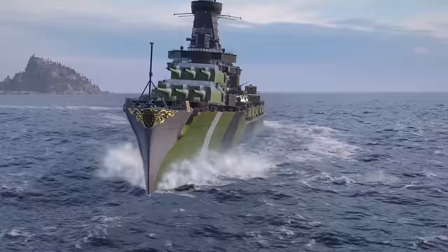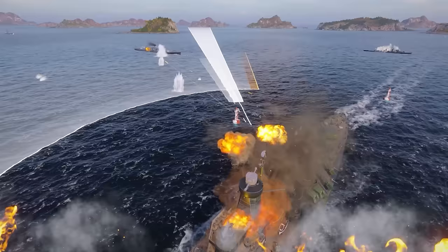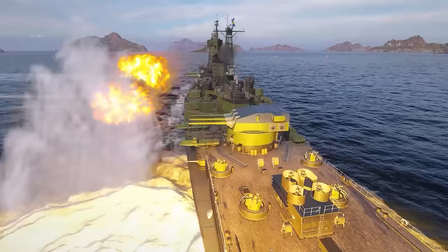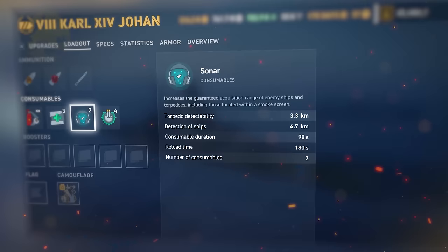Starting with the campaign ship of the update, Carl the 14th Johan is a pan-European battleship at Tier VIII, and she's a brawler that can use long-range torpedoes similar to the pan-European destroyer line. She's most efficient against cruisers thanks to the fast reload of her guns and her secondary range, and she can handle battleships well with wise use of her torpedoes. Besides that, she has sonar to help battle against destroyers.